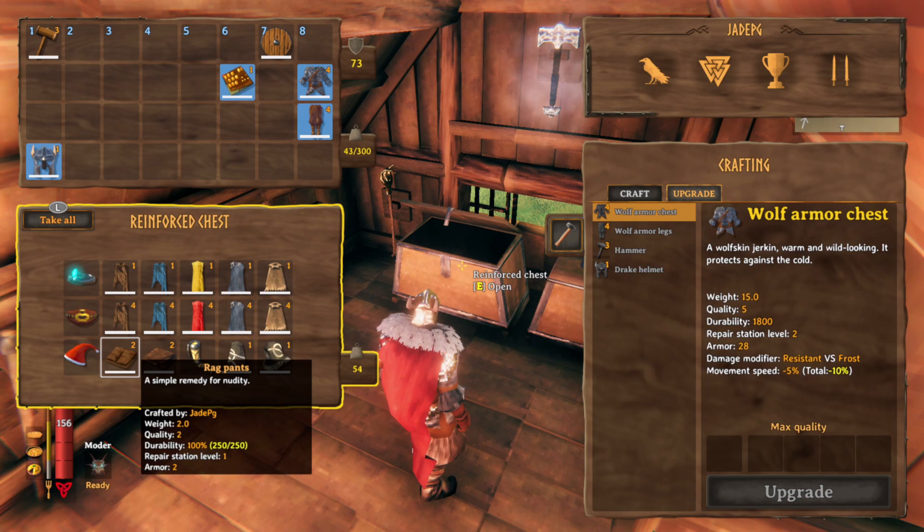Let's go through the very basics and some cloaks. You start the game in some rag pants — you can actually upgrade these to level 2 and they'll give you 2 armour rating for each piece, so 4 total armour. Not exactly that great, and the durability is pretty rubbish at only 250, so you want to be upgrading to leather as quickly as possible.